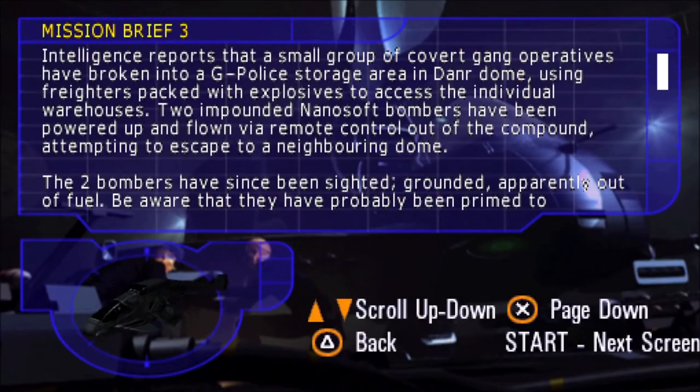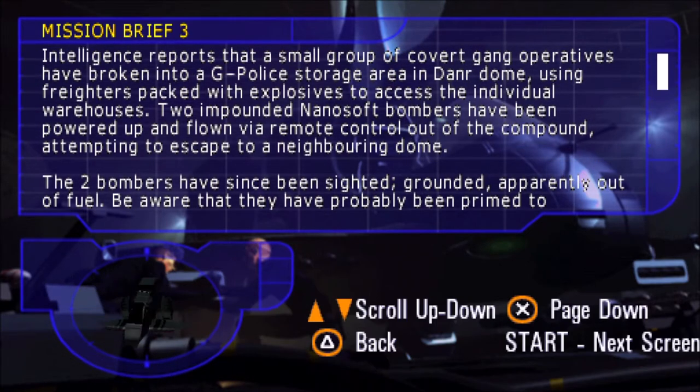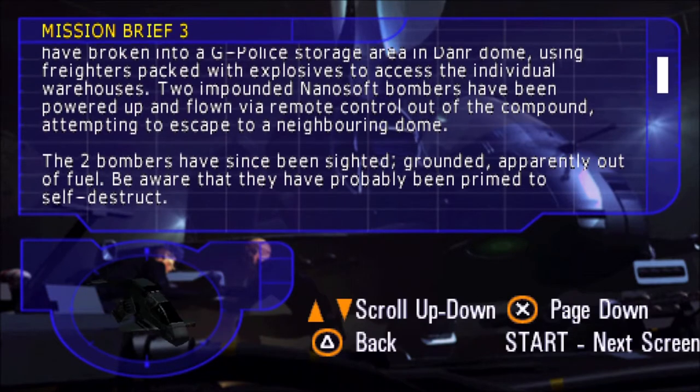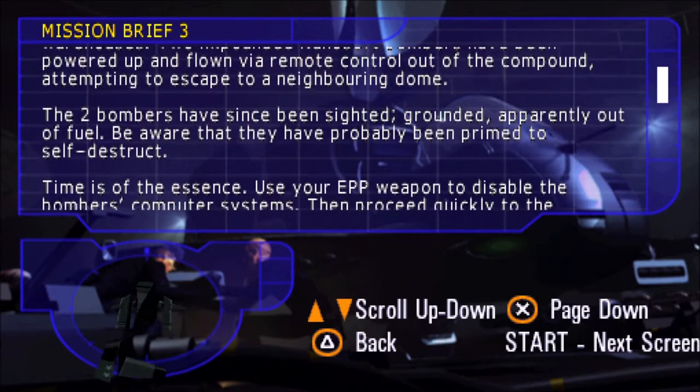Intelligence reports that a small group of covert gang operatives have broken into a G-Police storage area in Dannerdome, using freighters packed with explosives to access the individual warehouses. Two impounded nanosoft bombers have been powered up and flown by remote control out of the compound, attempting to escape to a neighboring dome. The two bombers have since been sighted, grounded, apparently out of fuel.